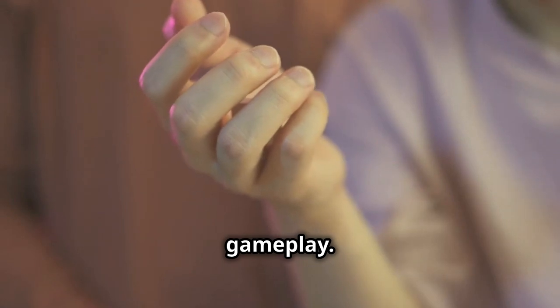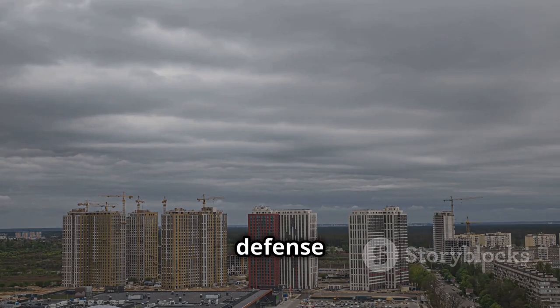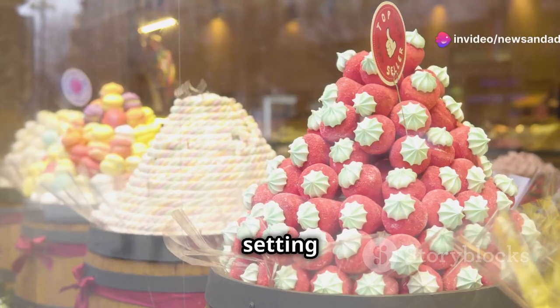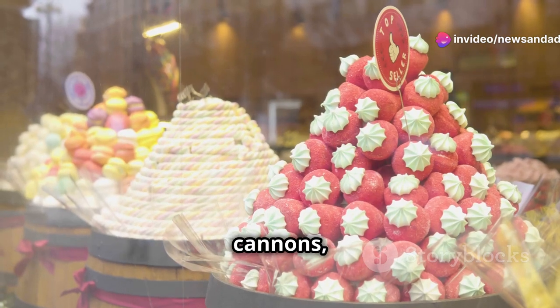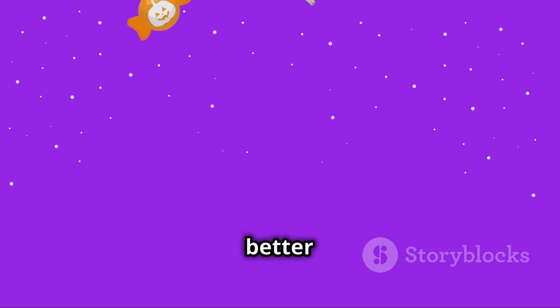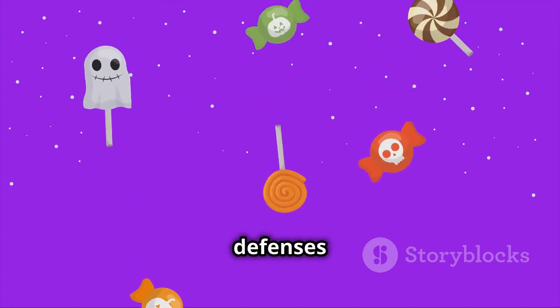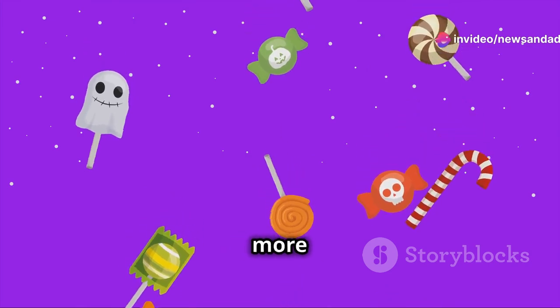Now let's talk gameplay. Sugar Defender offers a unique twist on the classic tower defence genre. You'll be setting up various confectionery defences, like gumdrop turrets and chocolate cannons, each with their own special abilities. And it gets better — you can upgrade your defences as you progress, making them even more powerful and frankly more delicious.